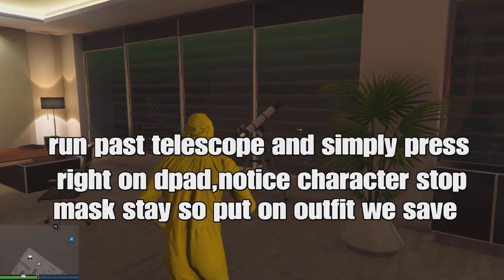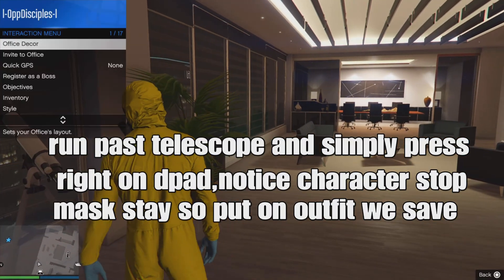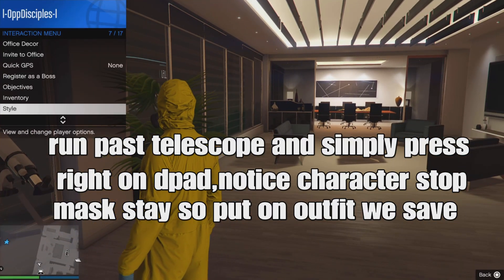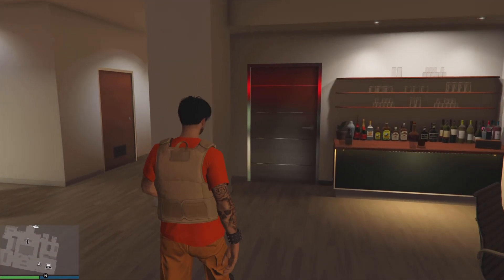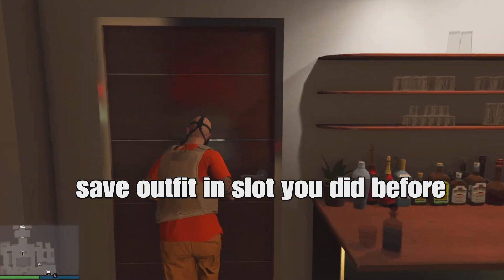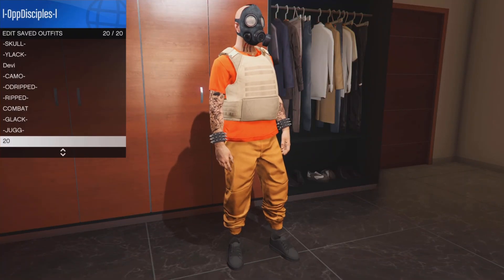Go around past the telescope and press round on d-pad. You'll notice your character should stop and your mask will stay — put on the outfit that we saved. Back out and walk away from the telescope. And boom, we got it! Now save your outfit in the same slot you did before — I'm gonna save it in slot 20 again.